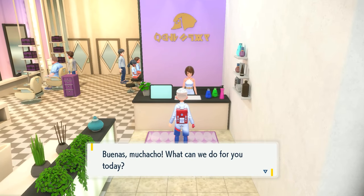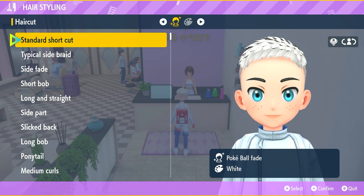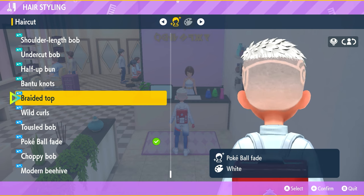Go inside and speak to the lady at the till. She will then process your Indigo Disc style card for the very first time. Then you just go to the hairstyling, and if we go straight to the bottom, these ones with the blue highlight are the new hairstyles. I'm actually wearing one of them right now, as you can tell — this one over here.